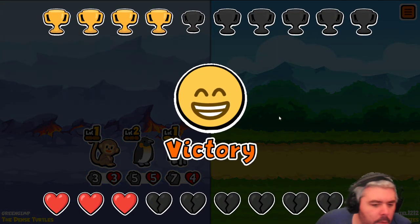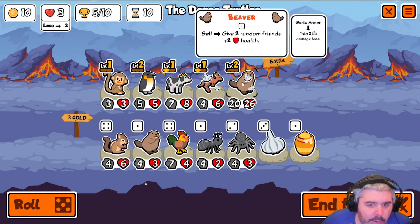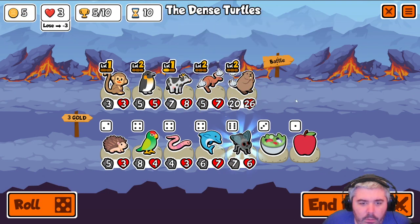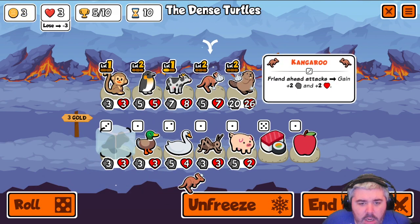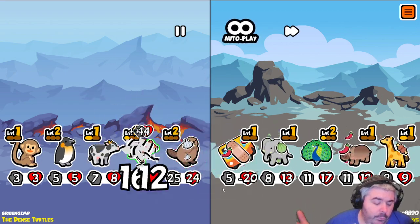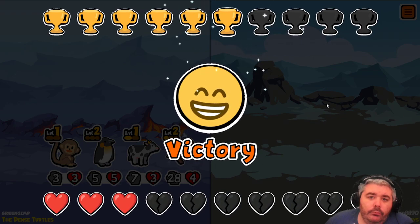Come on. That cow put in some work. Honestly, this cow has been the MVP of the run. The beaver, obviously, is up front doing the work, but getting him on that level up — that's what clutched it. So we really wanna see a root or chocolate. There we go, that's a big deal. A level 3 kangaroo is not the worst thing in the world, especially when you don't have the best scaling, because he's gonna need to scale for himself. If we run into the scorpion, we're just done, but that can't be helped at this point. We'll take 6 wins.